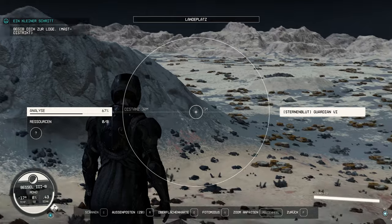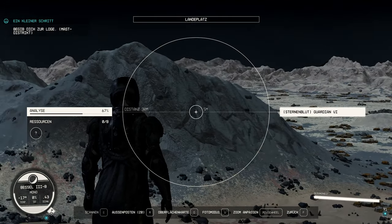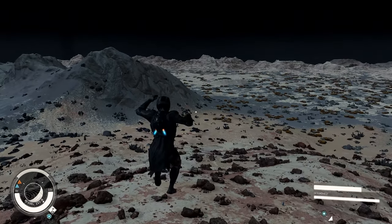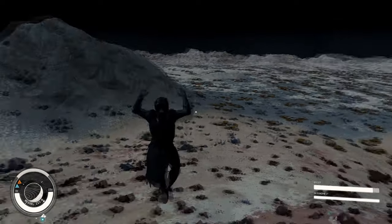This landing point is reproducible and you can find it. If necessary, simply reload and try to select the landing point again. We then place our outpost at the foot of the mountain, where we have to walk or fly a few steps.